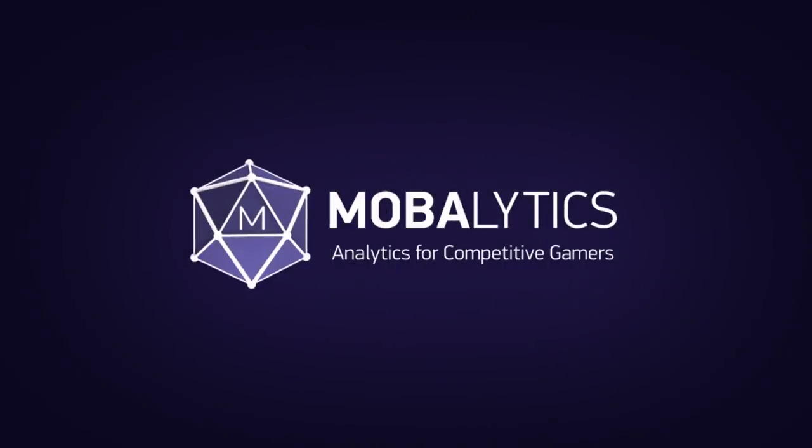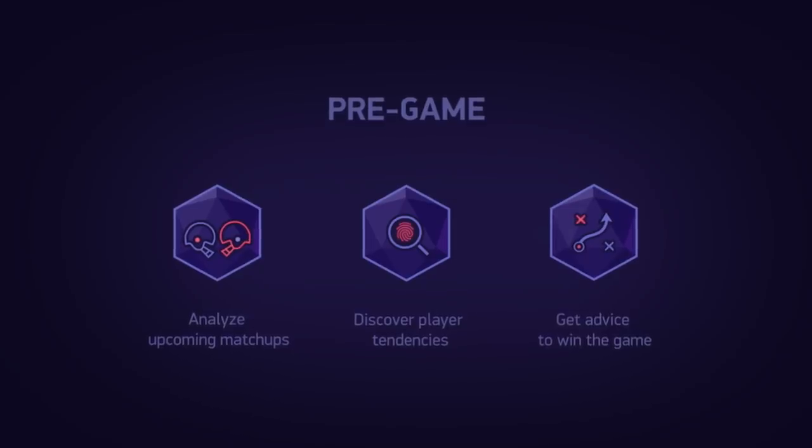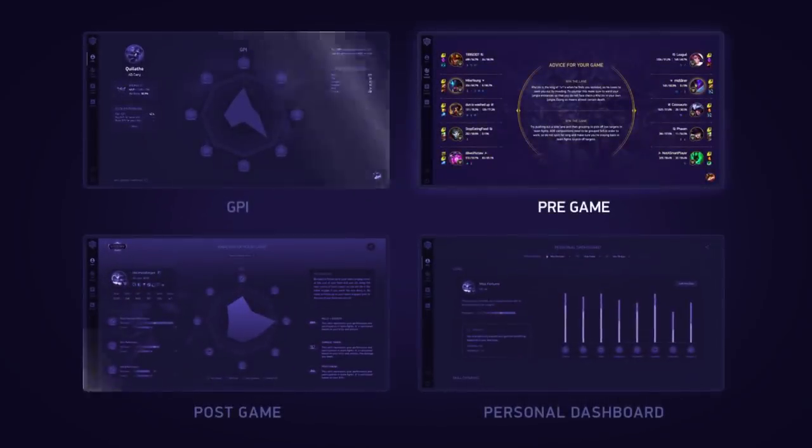Use the Mobilelytics pre-game function to get a competitive edge over your opponents and mentally adjust your playstyle for the upcoming games you're about to play. It lets you know things like if your opponent is on a win streak or even if it's their first time playing that specific champion.